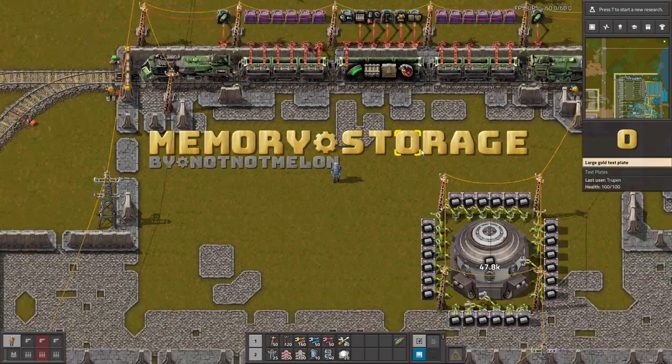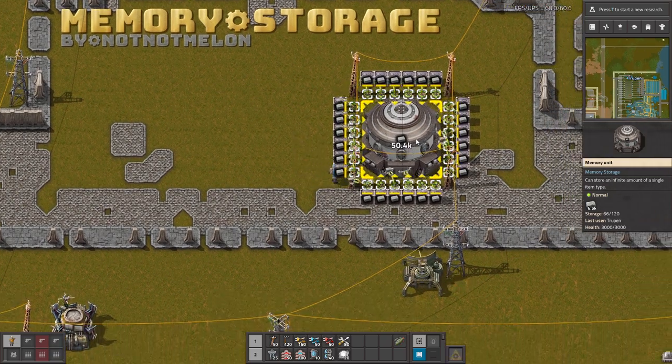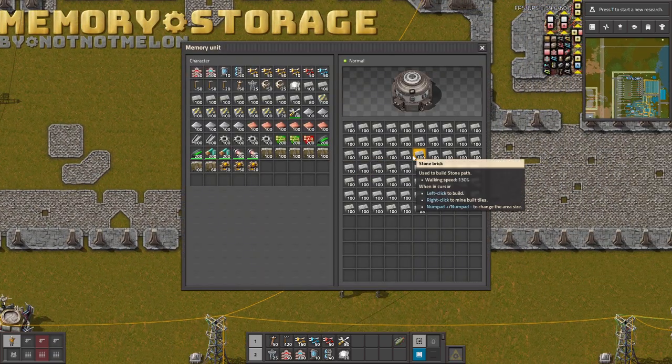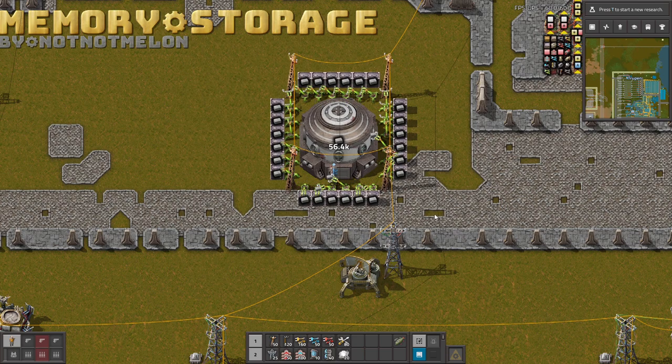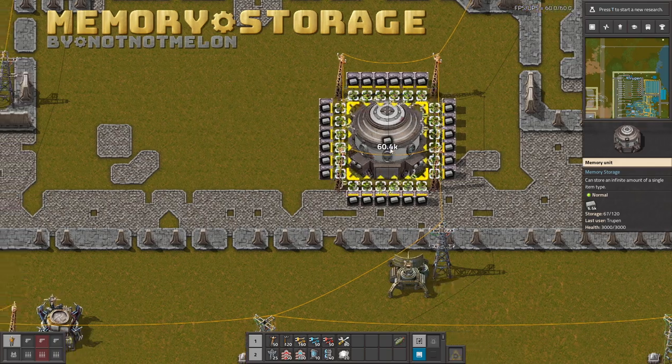Hello guys! In memory storage, thanks to this mod you can build this memory unit which will store an infinite amount of a singular item. It seems like there is a limit on how many items you can put in, however they are disappearing and are still counted by this machine. So yes, this is literally an infinite amount you can put in.